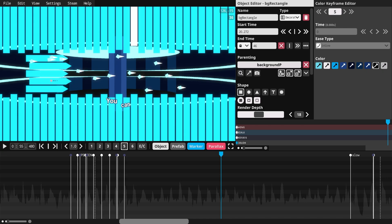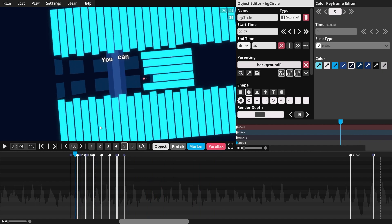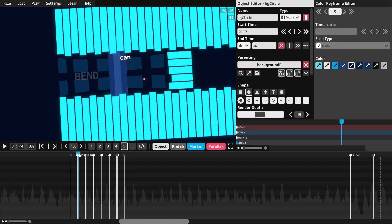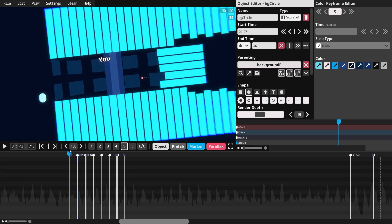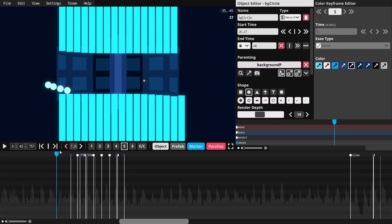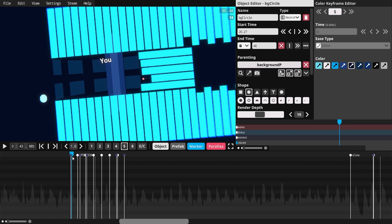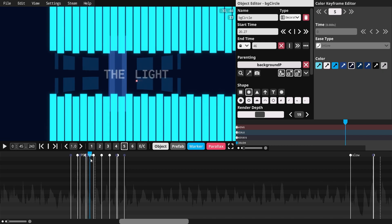Fun fact: if you play this level in the alpha branch where you can toggle high contrast mode, it turns all the objects black and white, and you'll actually be able to see the first set of rotating objects before they appear - because they're just background-colored. The set of objects that starts rotating here exists over here already rotating, you just can't see it because it's background-colored. I could have scale-zeroed it, but I don't think I knew about that. So you'll be able to see that if you play on high contrast mode.